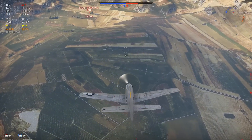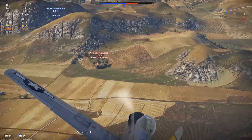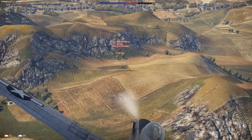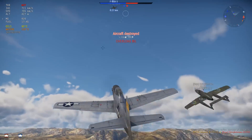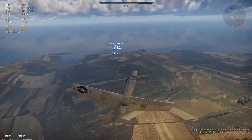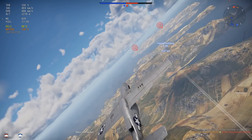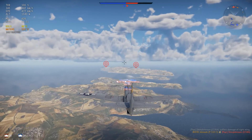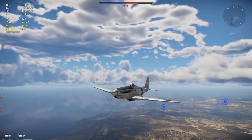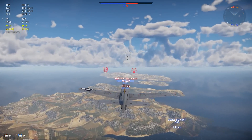.50 cals are known for setting people on fire, especially with tracer belts, and they can destroy light pillboxes pretty easily as well. Other than that, I really don't think there are that many other drawbacks, except maybe the battle rating some might consider a drawback because you can go against jets a lot. But in my opinion, the jet matches were much more fun than going against other props — because of course, JU-288s. But I already ranted about that, so let's get into some gameplay.